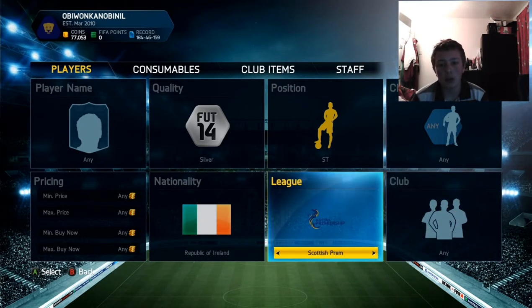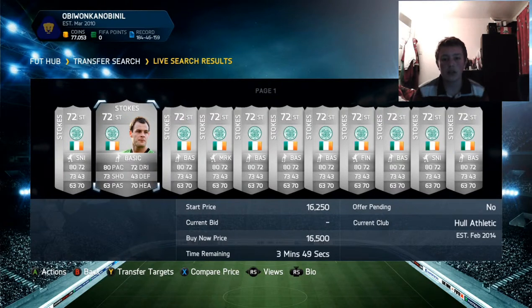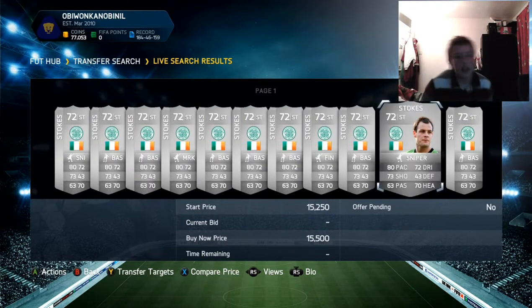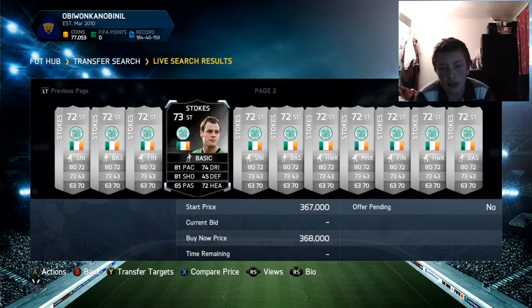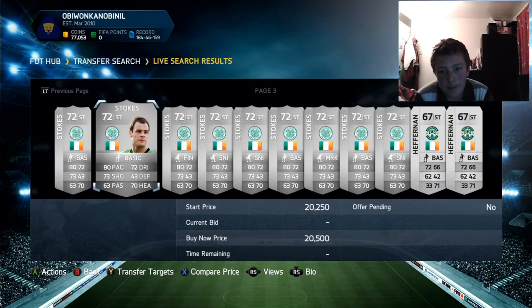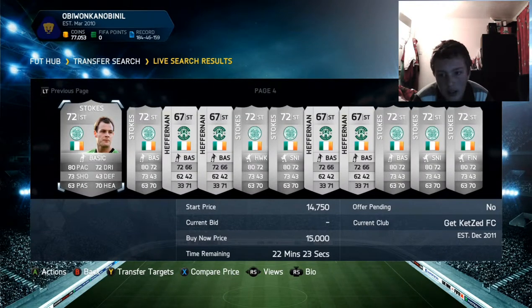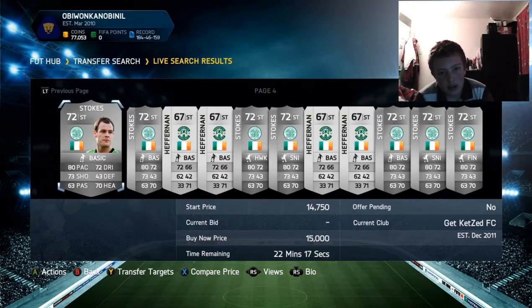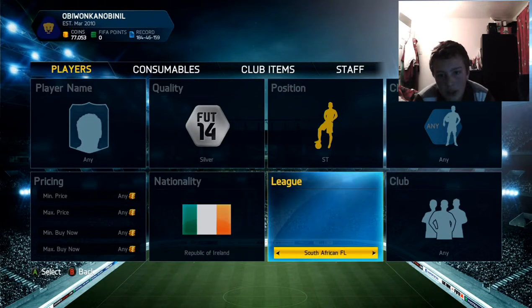The first player you want to invest in is Anthony Stokes. You can pick him up around 15k and his price is going to rise to about 20 to 30k, so it's a good 10 to 15k profit if you pull loads of him. A lot of people are starting to list him up for 20k — pick him up at 15k and list him now, it'll be worth it. He's got 80 pace, 73 shooting, 72 dribbling — he's the cheaper alternative to someone like Shane Long.